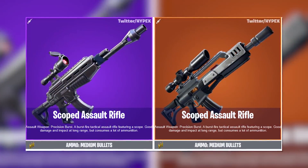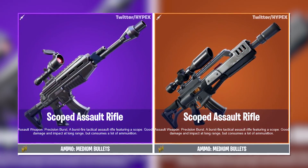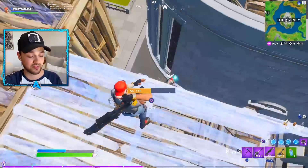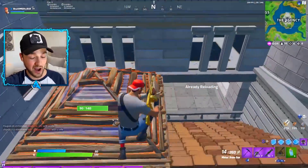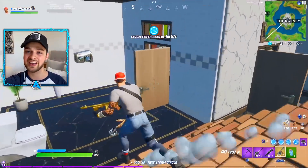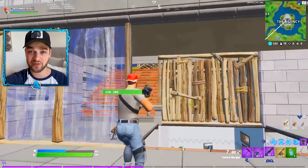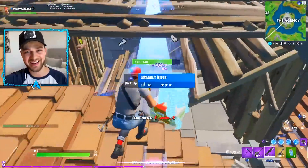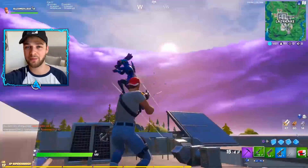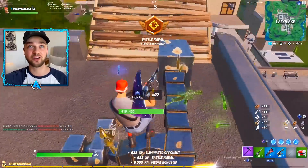It's called Assault Weapon Precision Burst — a burst fire tactical assault rifle featuring a scope, good damage and impact at long range, but consumes a lot of ammunition. The legendary version fits that description much more because it does look like a burst weapon with a scope. The scoped AR has been underused and underrated for so long, but turning it into a burst rather than single fire means that if all three bullets hit while aiming down sights with 100% accuracy, this could be the new biggest melt weapon in Fortnite. It's in the in-game files and could come in a content update later in the season.